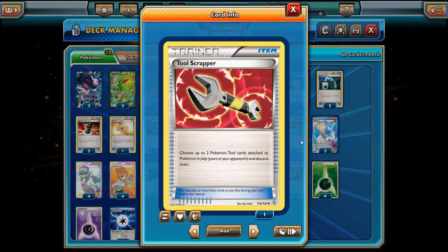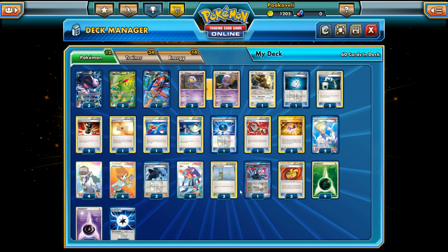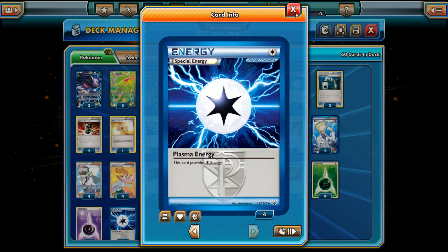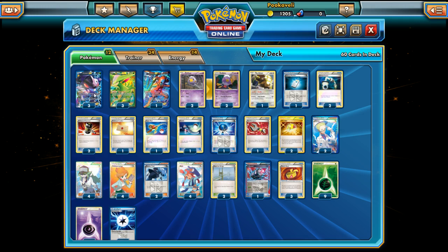We have one Tool Scrapper in case we run into Garbodor or another Genesect deck where we can get rid of their G Booster. For Energy we run nine Grass, one Psychic just for Deoxys (searchable with Professor's Letter), and four Plasma Energy — very valuable for Red Signal. That's what a standard Virizion/Genesect/Drifblim deck looks like; it has a few tricks but this is the simplified version.